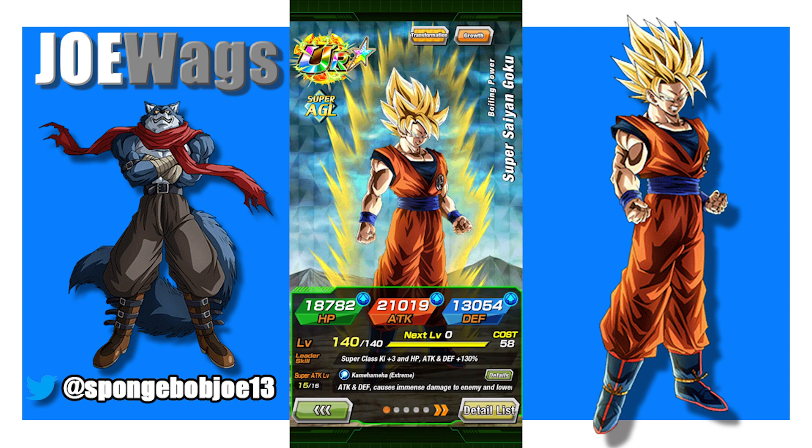The thing that's crazy with this Goku and Frieza's EZA - look how high his stats are. Over 21,000 attack, that's like LR stats. So this Goku and Frieza, they're just wild and crazy. Let's go ahead and take a look at Goku's passive, then we'll look at my team build, and then we'll jump right into the showcase.